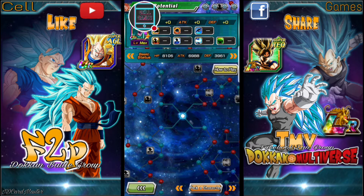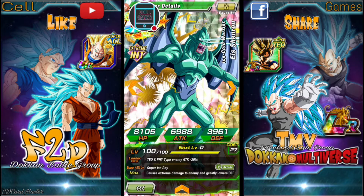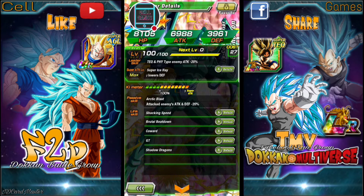Alright guys, I want to shift gears. I want to use my intelligence orbs on a free-to-play card — the intelligence shadow dragon. I think it's pronounced 'Eis.' He's really weak, he doesn't attack well, and his SA is only extreme damage. But look — his SA greatly reduces the enemy's defense. That's really good.